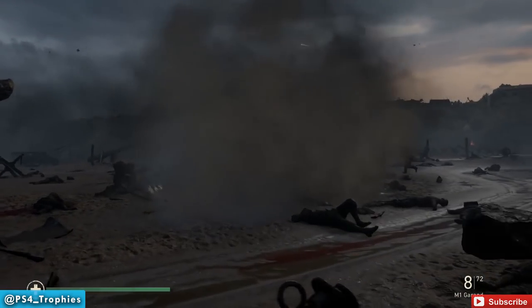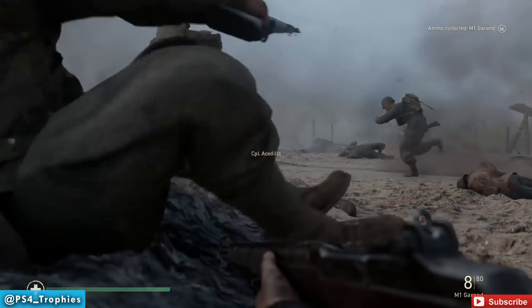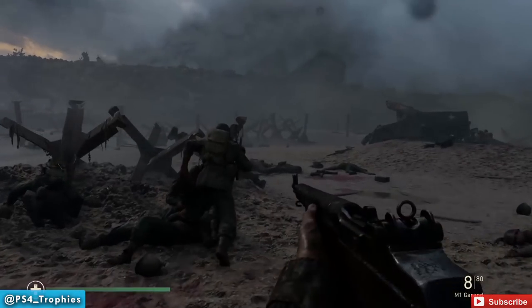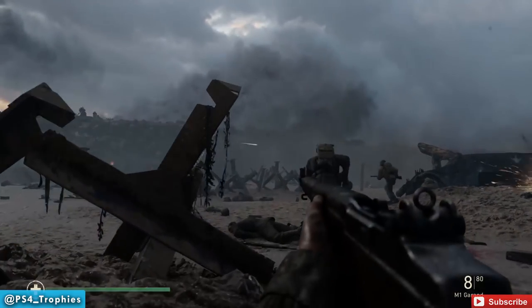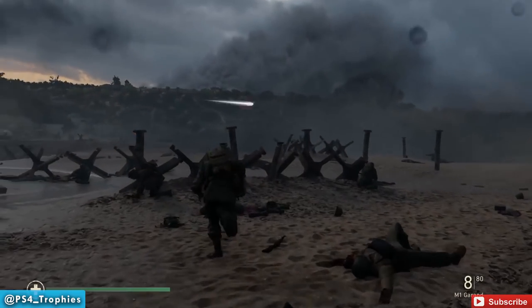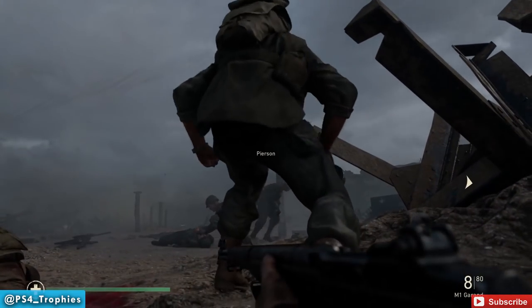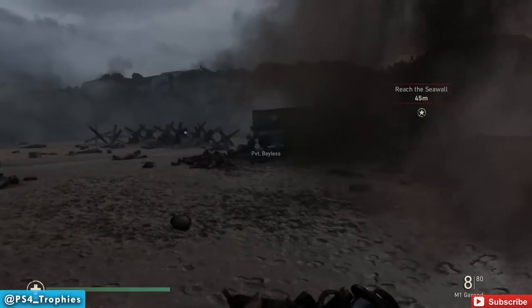So here's the checkpoint. We're gonna run and follow Pearson right here — he's probably our best guide as far as where we need to go. We're gonna kind of bounce back and forth left and right, so you want to sprint to each location. Try to stay close to Pearson here — he'll tend to draw the fire possibly. Sometimes these bullets just hit you; it's a little random.